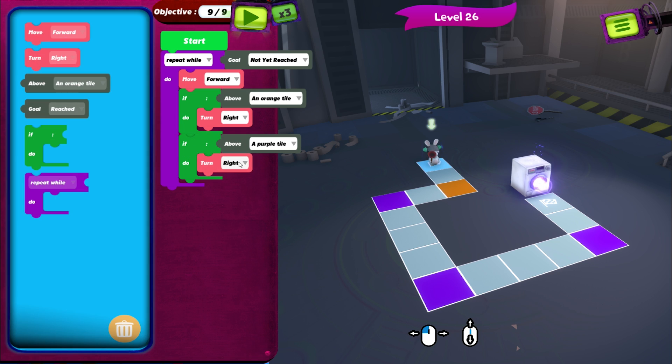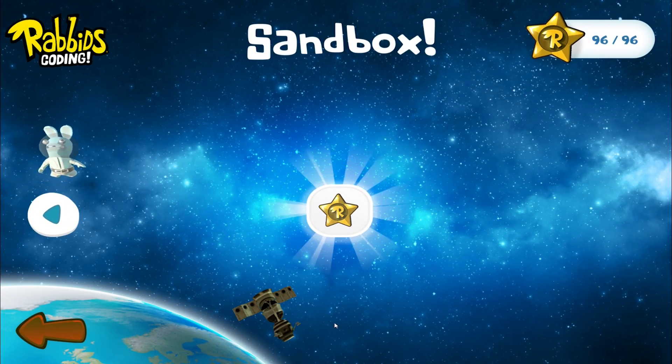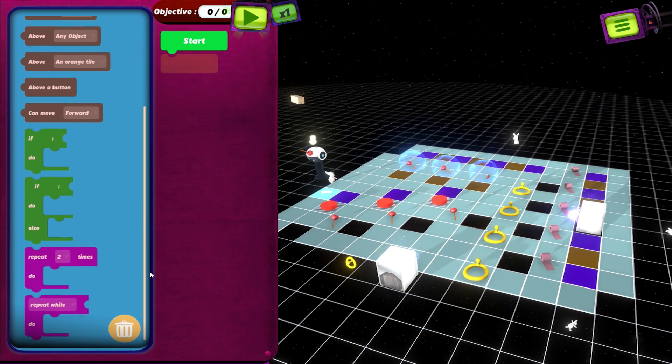As you progress through 32 levels of increasing difficulty, you'll eventually be able to jump into sandbox mode, where you can experiment with input command sequences to your heart's content as you master the basics of coding.